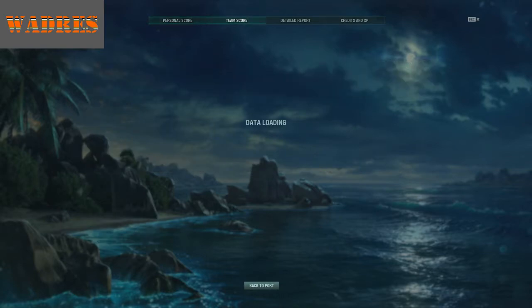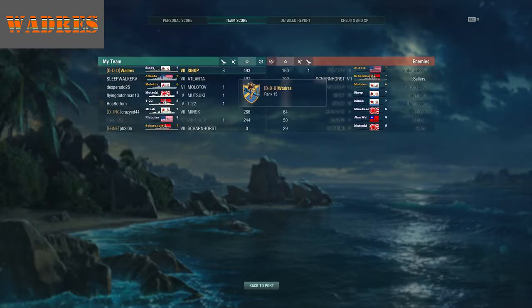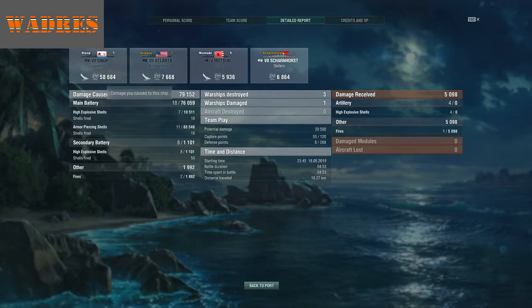79,000 damage done, 130,000 credits earned, 2,000 EXP, 489 free EXP, 18 main battery hits — not that I had much I could shoot at — four citadels, three ship kills, and 493 base EXP overall. I actually feel sorry that I stole the top position on the team from everybody else with that one shot. Before that I only had maybe 20,000 damage, and then I hit the Sinop and skyrocketed to the top. I really did not get to do much overall, because everything just went so quickly.